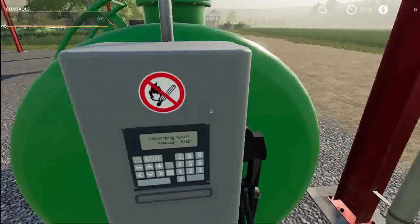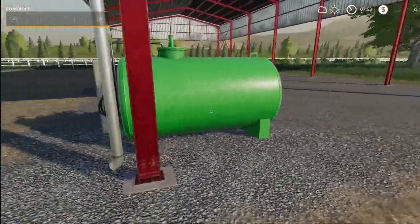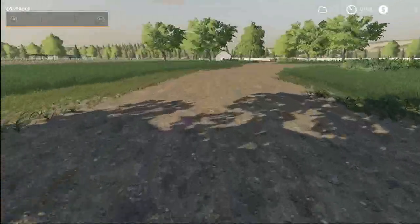What's this over here? It looks like a fuel station. No smoking, no open fire near the fuel station. It's got to be gas. Well, that's a plus.